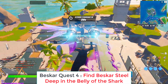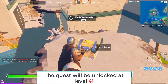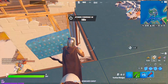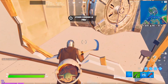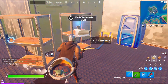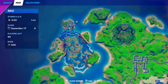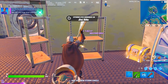For the fourth quest, it will be unlocked at level 41. This quest is easy — all you have to do is just land at the Shark and go directly to the vault there. I found the vault. Go directly inside it and search for the Paskar armor. Collect the Paskar armor, and the challenge is done.